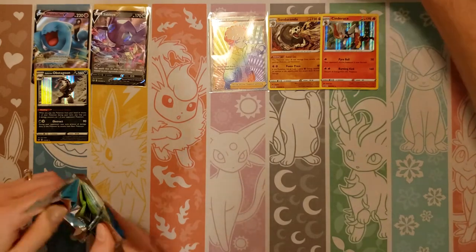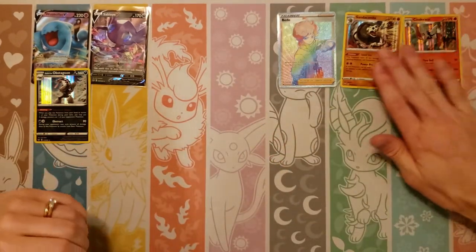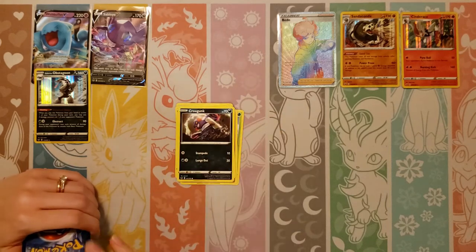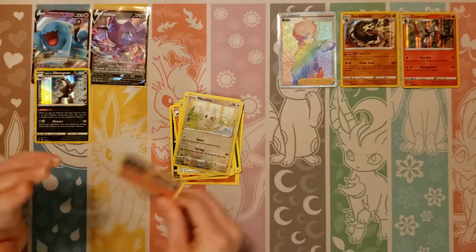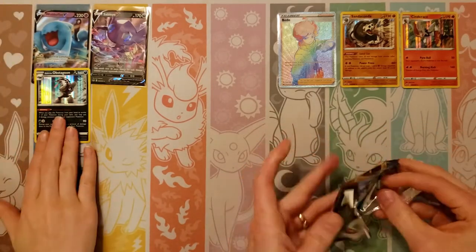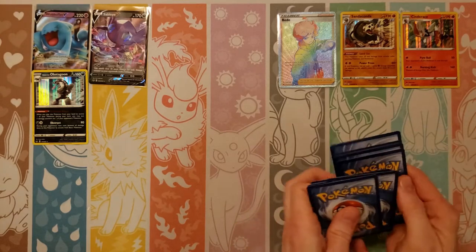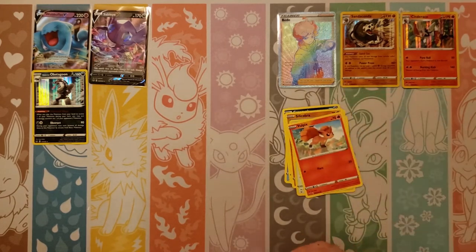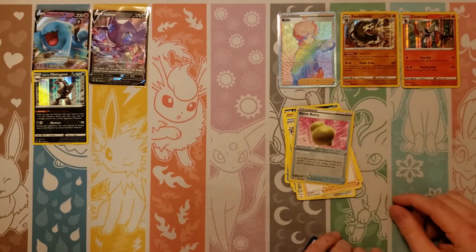I think last box we each got three reverse rares for a total of six. Next pack: Blipbug, Rhyhorn, Minccino, Chinchou, Croagunk, Leaf, Salazzle, Feebas, another Pokemon Catcher, Minccino, and a Centiskorch. No full arts yet — we've got a ways to go, a lot of cards to open still. Next pack: Shellder, Croagunk, Silicobra, Minccino, Vulpix, Psychic, Drizzile, Stunfisk, Lady, reverse of a Sitrus Berry, and a holo Boltund.